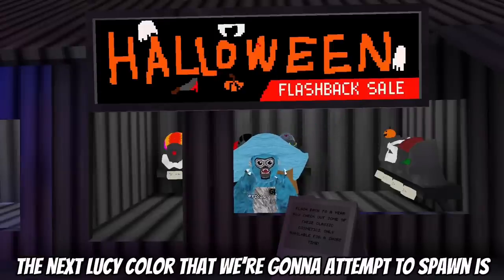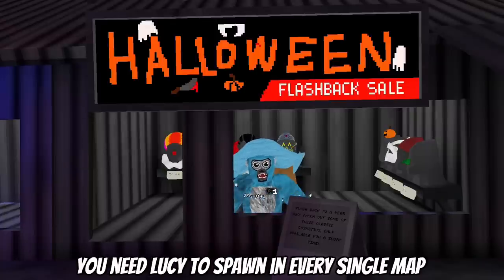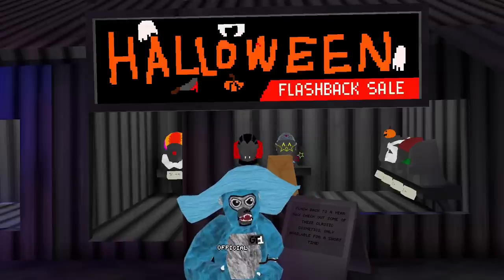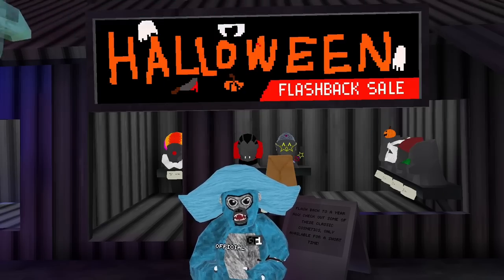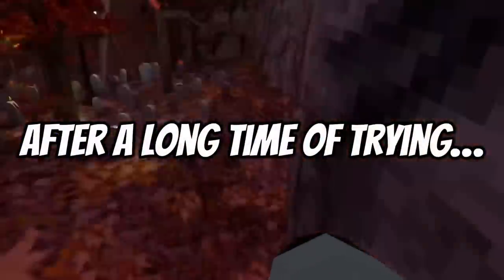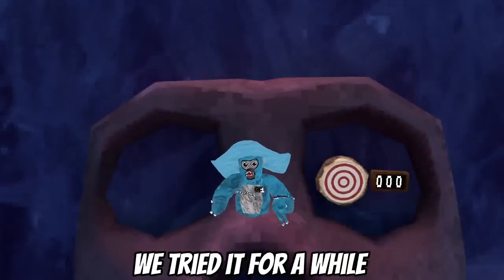The next Lucy color that we are going to attempt to spawn is purple Lucy. What you need for purple Lucy is Lucy to spawn in every single map, and then you need to go on top of a stump again and tap the skull. Lucy is very close, I don't know where she is.